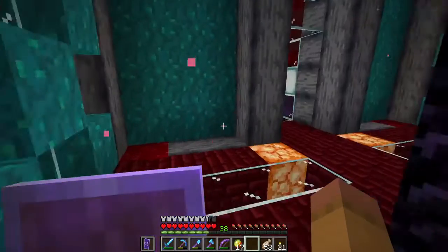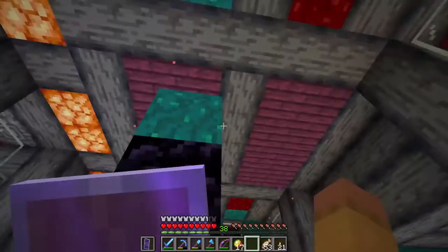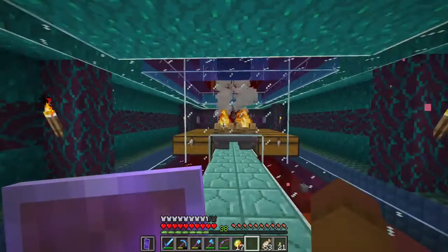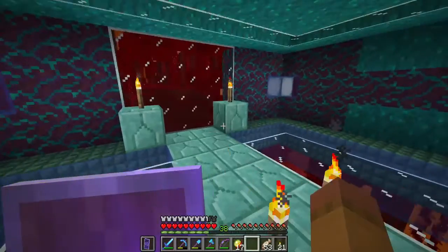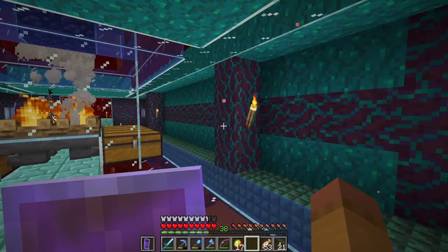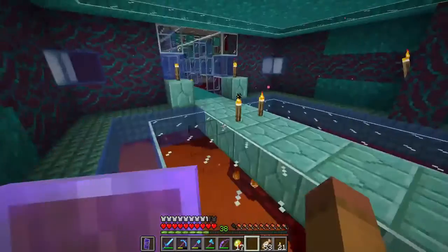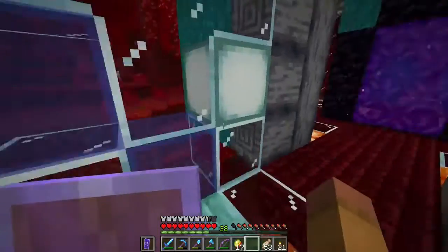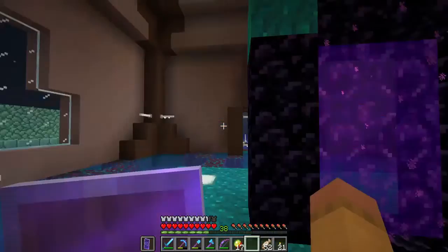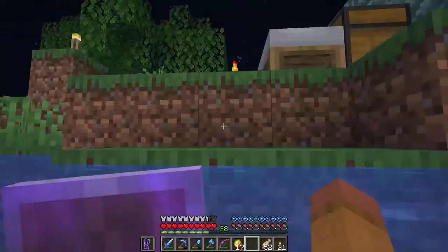I'm back at the ocean outpost. There's a pretty interesting room design here with a purpose that'll become apparent soon. The warped forest blocks give an illusion of the ocean alongside dark prismarine, prismarine, and sea lanterns — which I'm pretty pleased with. Let's get inside. It's nighttime again; I should have a bed here. There's one over there — let's sleep quickly.